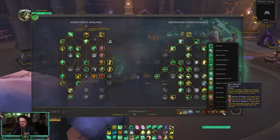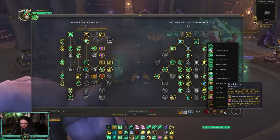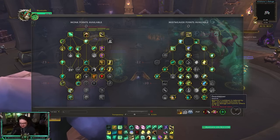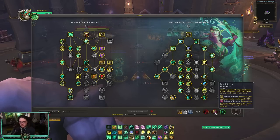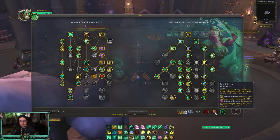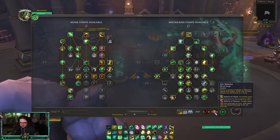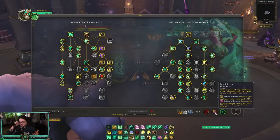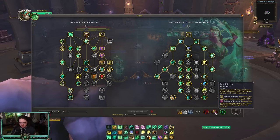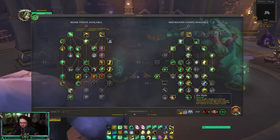We got a new talent, Zen Spheres, which I've been messing around with a lot and really like. So Peace Weaver and Zen Spheres are my two default PvP talents. What Zen Sphere does is you put a sphere over a target — one on a teammate and one on an enemy, but only one of each can be active at a time. Sphere of Hope on a teammate increases your healing done to that target by 15%, which is insane and cannot be purged, costs no mana, and has no cooldown.